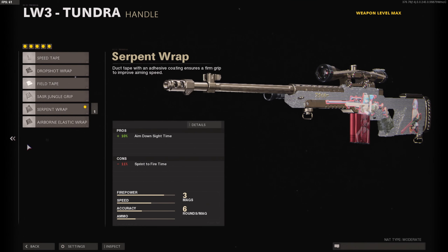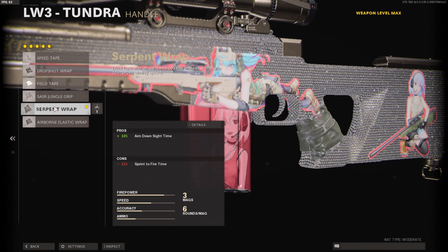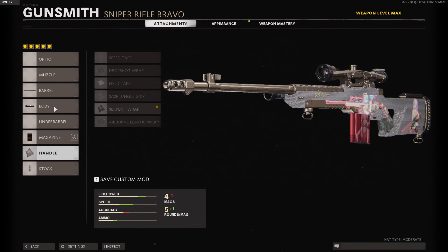The next attachment kind of pulls everything together — it's the Serpent Wrap. It gives you 10% aim down speed, which is really important considering you already have more damage and more fire rate, so you need to be able to aim in faster. This is the best attachment to do it and the only option I'd recommend in the handle section.